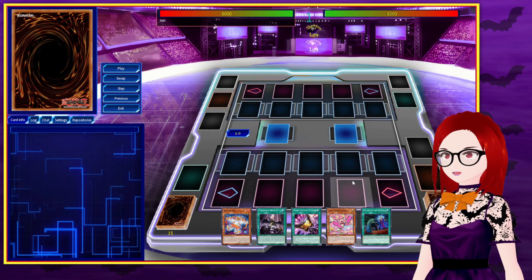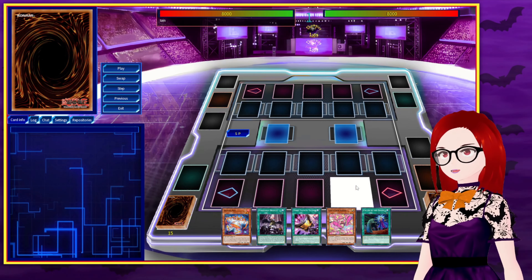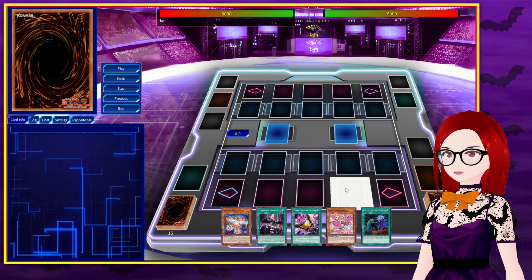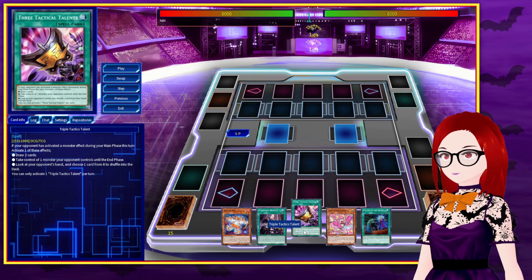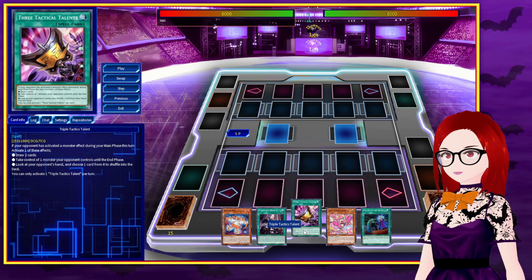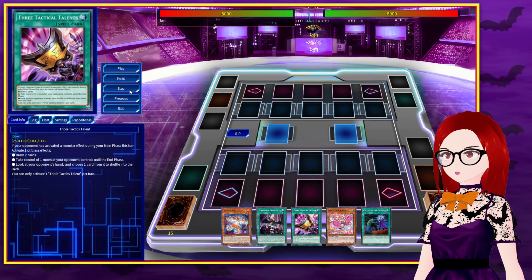Alright, so as you can see, we drew Sprite Red, Forbidden Droplet, Triple Tactics Attack, Kisikil, and Call by the Grave. Now this is enough for combo, although there's not really a whole lot of extenders here. We are able to use Call by to help protect our plays, and Triple Tactics Attack here will also get us into extenders, potentially, if we do get interrupted. So let's go ahead and see what we can do with it.